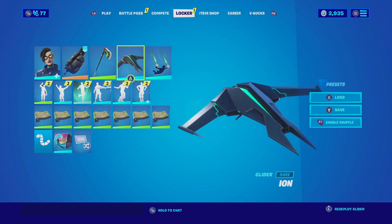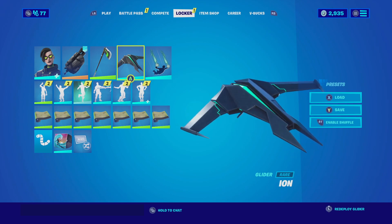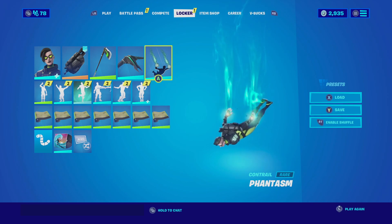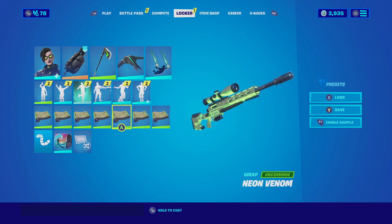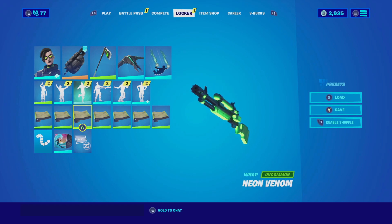For the glider I'm going with the Ion. The Ion glider has that green and black color scheme I'm looking for in this combination — it's very compact and small, so it doesn't obstruct your vision when descending to the battlefield. For the contrail we're going with the Phantasm, which has a color scheme similar to the skin. For the wrap we're going with the Neon Venom, which has that green glow that's very unique and matches very well overall.